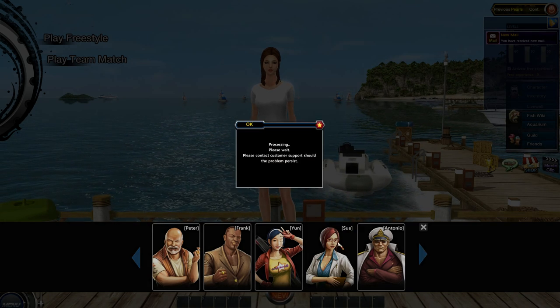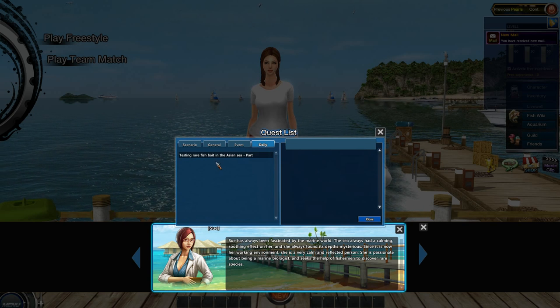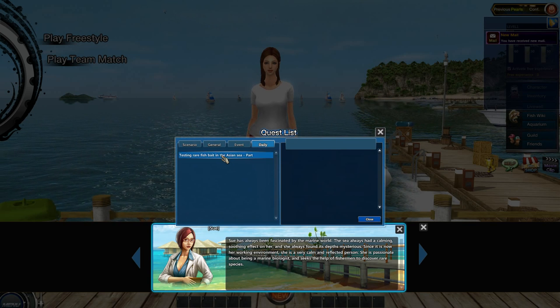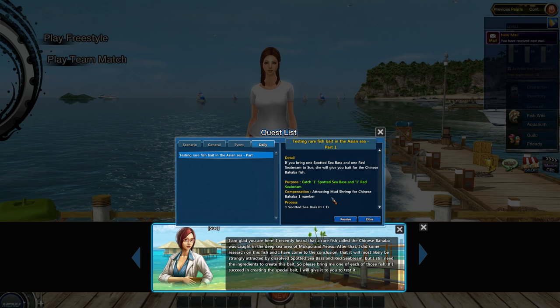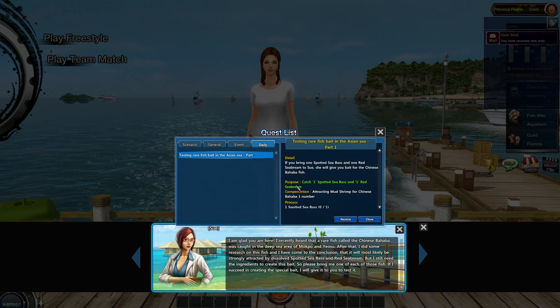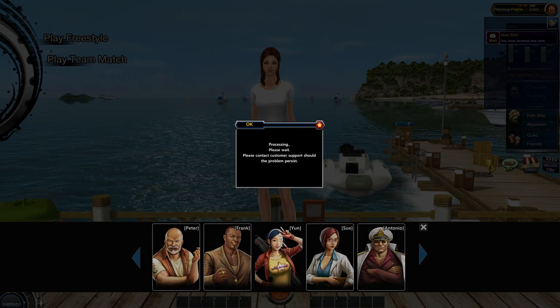First, you need to go to Sue, and Sue will give you a daily quest called 'Testing Rare Fish in the Asian Sea.' If you click on this quest, you will see that the reward is the mud shrimp for the Chinese Bahaba — that's the one you need. You need to catch one spotted sea bass and one red sea bream. They're not complicated; they are found everywhere. Complete this quest and you get the shrimp.